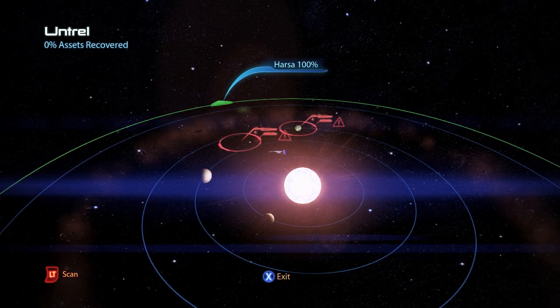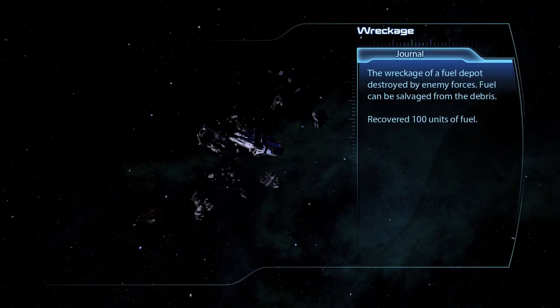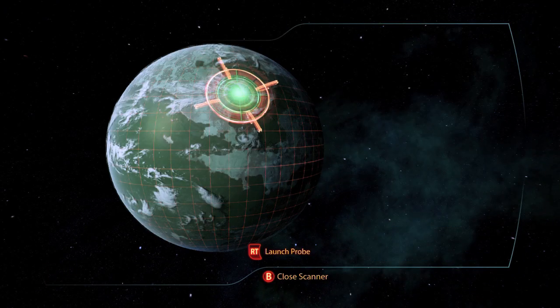The second system is Untrell, where there is a wreckage of 100 units of fuel. On the planet Adek, there is a salvage item worth 10,000 credits.